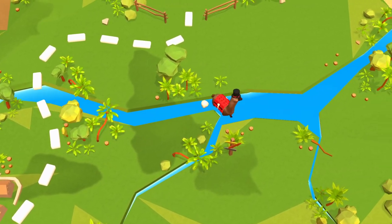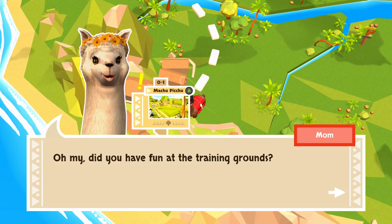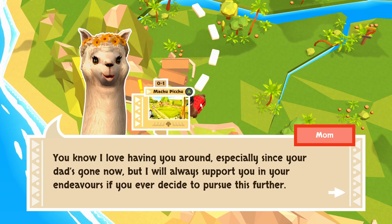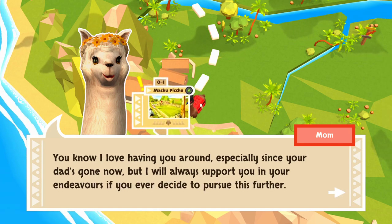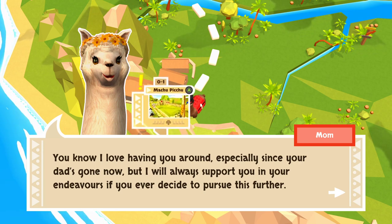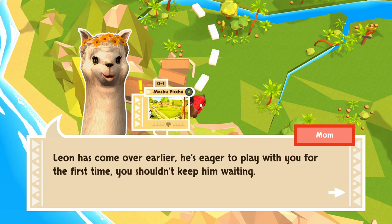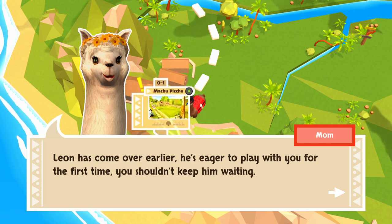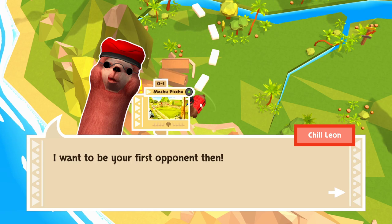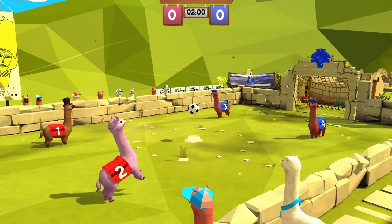Here we go, I'm going to go alpaca swimming. I can just kind of hover over it. Machu Picchu! Did you have fun at the training grounds? Oh no, it's mom. You know, I love having you around, especially since your dad's gone now, but I always support you in your endeavors. If you ever decide to pursue this further — Leon has come over earlier. He's eager to play with you for the first time. You shouldn't keep him waiting. You want to get into alpaca ball? I want to be your first opponent then. I'm going to forget how I did that voice.